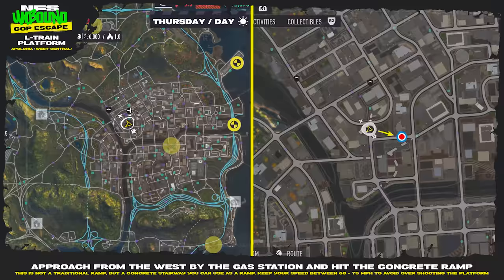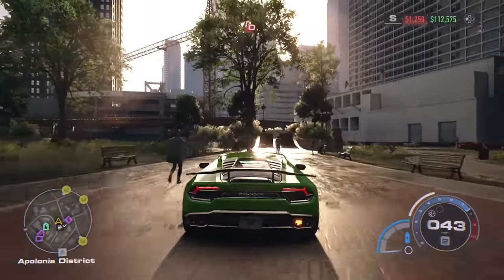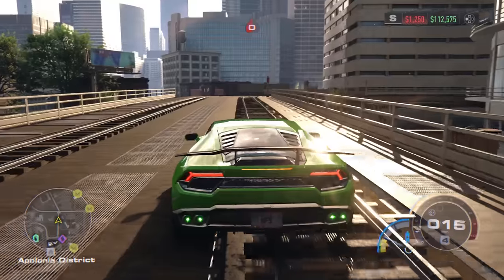Next, there's another L train platform jump in Apollonia. Approach from the west by the gas station and then hit the concrete ramp. This is not a traditional ramp but a concrete stairway you can use as a ramp.